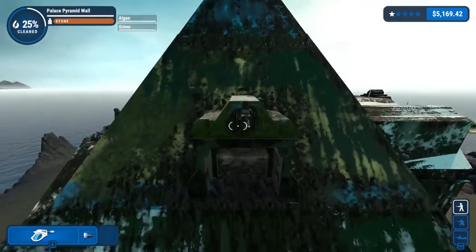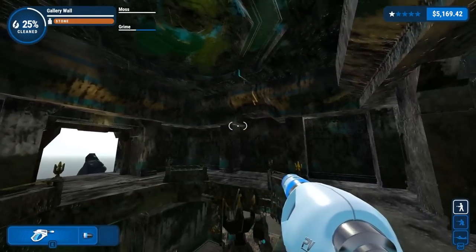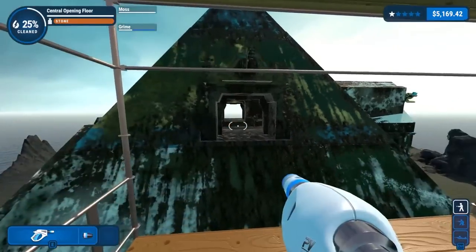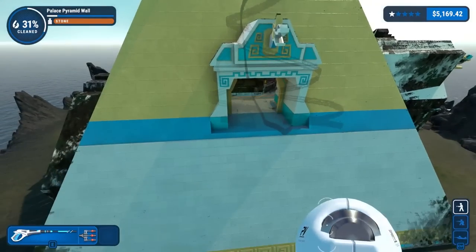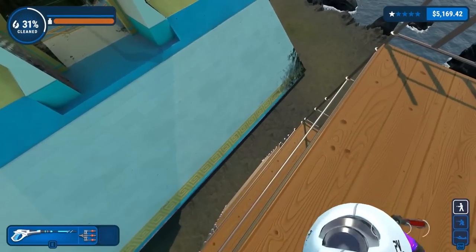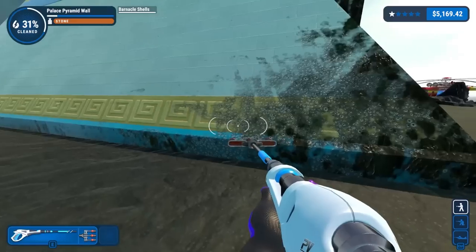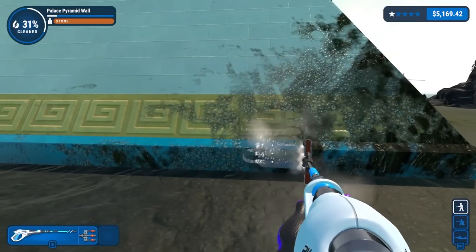Oh, I guess that's how you get up there. I was wondering how you're supposed to get in here. This isn't as complex as I thought, which is good. But there's still so much that we have to do here. So let's waste no time, get back into it, and get cleaning. I love how this whole wall was 6%. That's it. I did notice we have a new thing we have to deal with — barnacle shells. Couldn't hit it from there, but it does look like I can get it close up, thankfully.